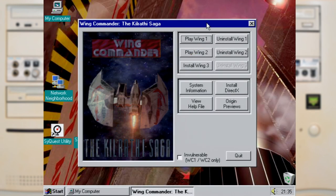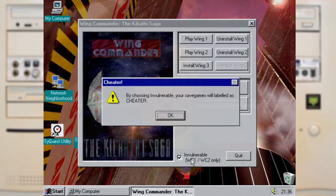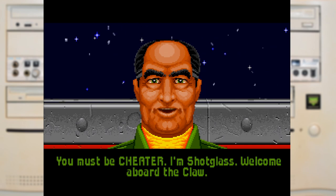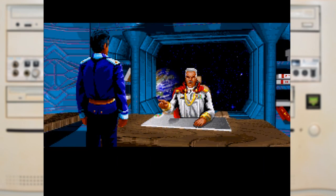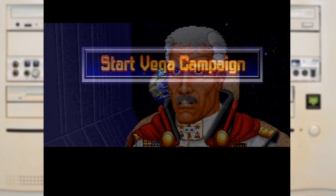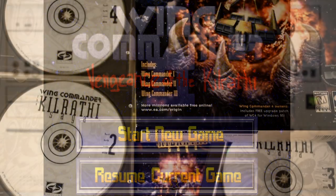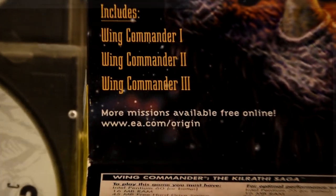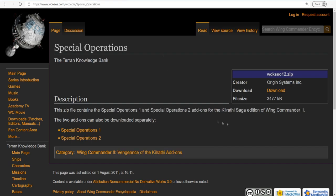There's also an option in the launcher to enable invincibility mode, but think twice before enabling it as it will rename your callsign to Cheetah. While the CD did include the voice packs for Wing Commander 2, it didn't have the covert ops or secret missions for either game. Those were released for free on Origin's website at the time, and these days you can find the files on the Wing Commander CIC website.